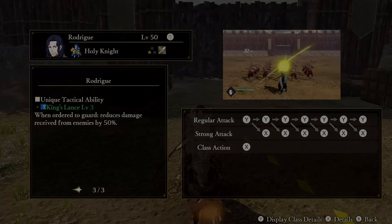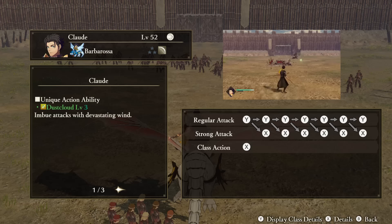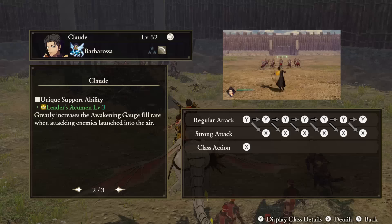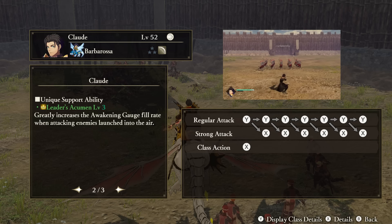Golden Deer. Claude — Unique Action: Dust Cloud. All of Claude's attacks are imbued with wind elemental damage. Support Ability: Leader's Acumen. When attacking enemies while they are launched midair, Claude's Awakening Gauge will fill up faster. Tactical Ability: Foresight. When ordered to defend, Claude's damage increases.